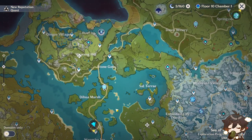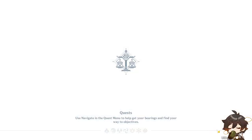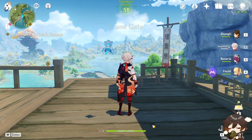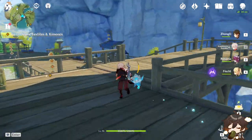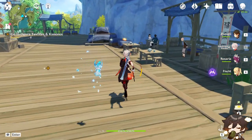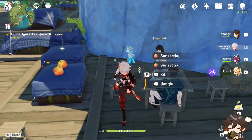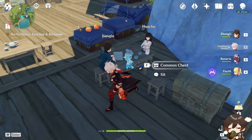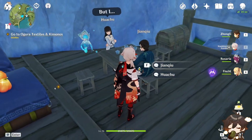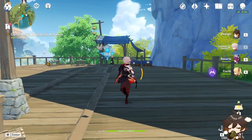Next, you're going to want to come all the way over here and go to the waypoint right next to Stone Gate. Once you're here, turn down there — there are gonna be two people sitting over here. Find the book; it'll be right on the table. I already have it, but it'll be right on the table, and you can get the third volume.